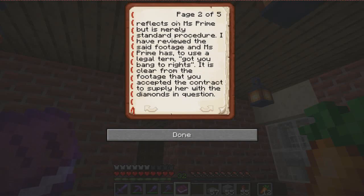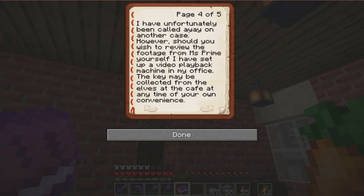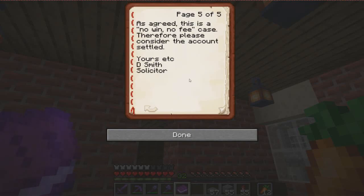I've reviewed the said footage and Miss Prime has, to use a legal term, got you banged to rights. It's clear from the footage that you accepted the contract to supply her with the diamonds in question. The results of your brain scan show no abnormalities or indeed anything of concern. My advice to you for the next course of action would be hypnotherapy, regression therapy, or a thorough cleansing. I have unfortunately been called away on another case. However, should you wish to review the footage from Miss Prime yourself, I've set up a video playback machine in my office. The key may be collected from the elves at the cafe at any time of your own convenience. As agreed, this is a no-win, no-fee case. Therefore, please consider the count settled. Yours, etc., Drayma Smith, solicitor.